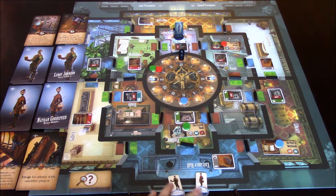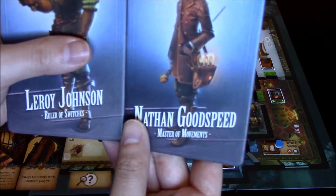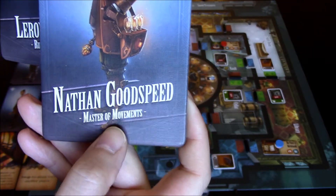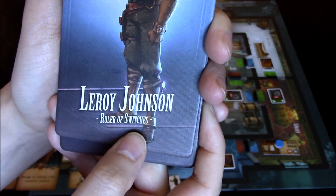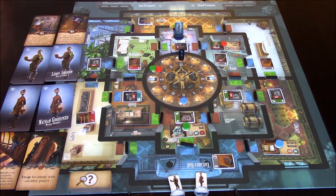We have our standees and characters picked out for a two-player game. We're going to be playing Nathan Goodspeed and Leroy Johnson. Each has their own special abilities — Nathan Goodspeed is very good at different types of movement, and Leroy Johnson is very good at manipulating the switches throughout the Citadel. They each have their own deck of special actions, and we always get two options to choose from every turn.